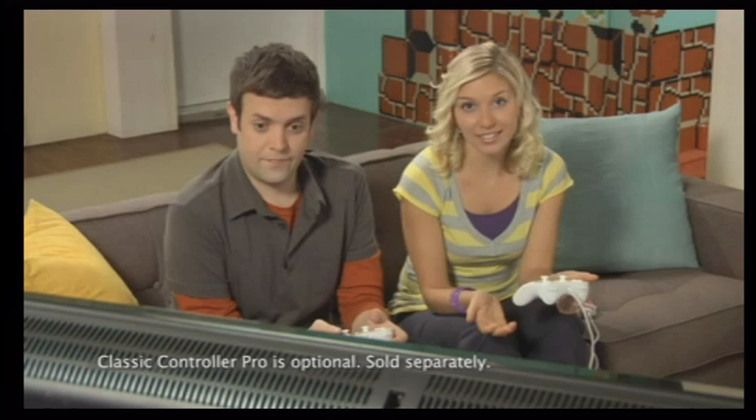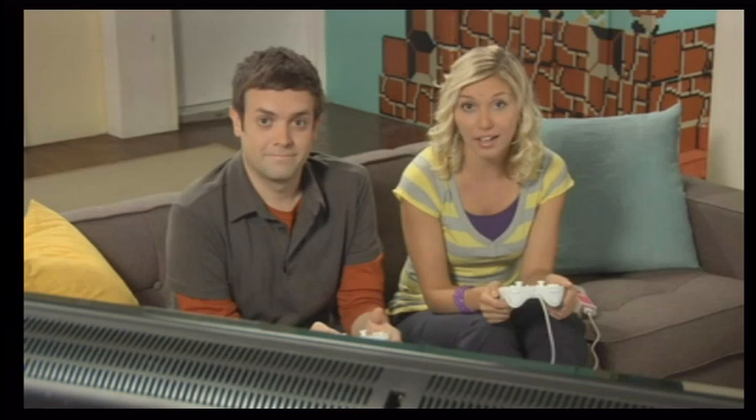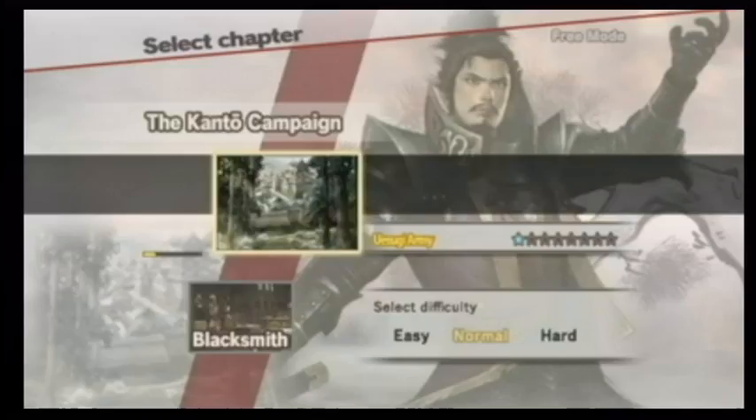Let's try out free mode. I'm using the Classic Controller Pro, and so is Gary. But you can also play with the Classic Controller, a Wii Remote Controller, a Nunchuck Controller, or even the Nintendo GameCube Controller. First we choose a character, and then we choose a scenario. I'm going to go with Nobunaga Oda again. I'm going to try Kai. They'll soon see I'm a lot tougher than I look. And let's go with the Kanto campaign.